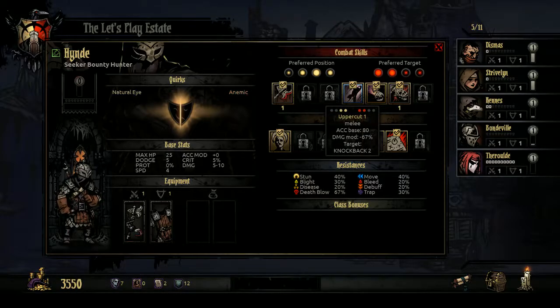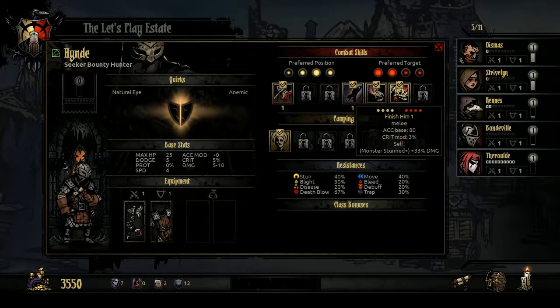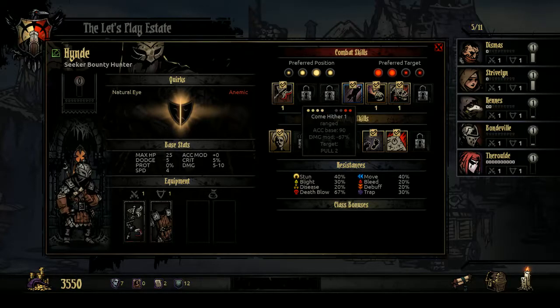Uppercut requires the Bounty Hunter to be in the two front rows and knocks the target back two rows — useful for enemies that are strong in the front. Flashbane has an accuracy base of 80 and a damage modifier of negative 100, but stuns the target with a 125% base chance, modified by enemy stun resistance. It also causes the target to randomly switch slots. Finish Him does more damage if the monster is stunned, with no damage modifier. Hook and Slice is a ranged attack from the back two rows — he can attack anyone not in the front row. He's really at his best in the third row.